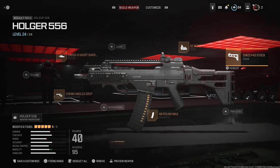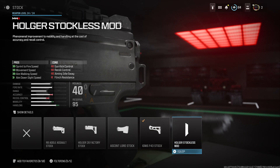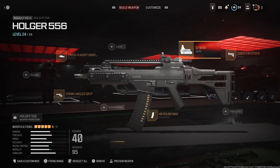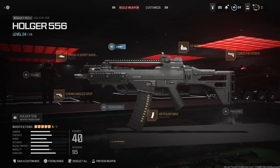For magazines, I have the 40-round mags for more ammo in stock — pretty straightforward. For stocks, I went with the Ignis F43 stock for increased movement speed. The no-stock option shows much faster movement speed but has unappealing cons, so it might not be the best choice. Lastly, I added a sight — the SZ Mini — though this is personal preference. You could also use a laser sight for better hipfire or a grip for better recoil control.